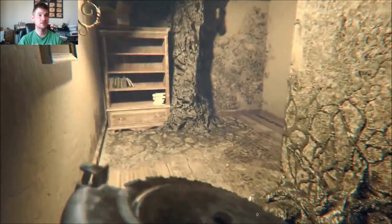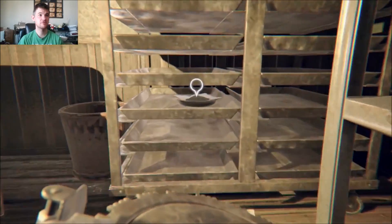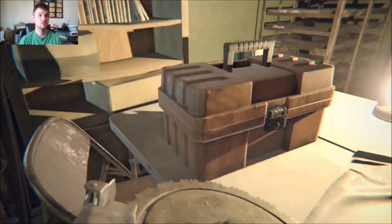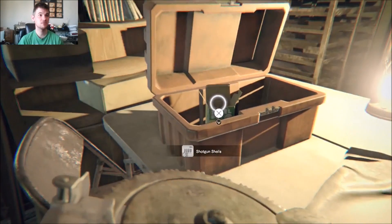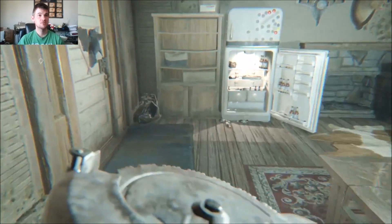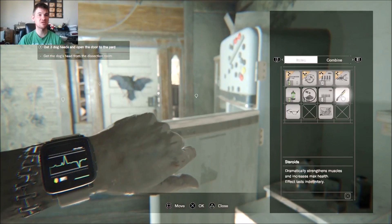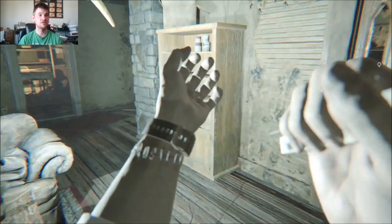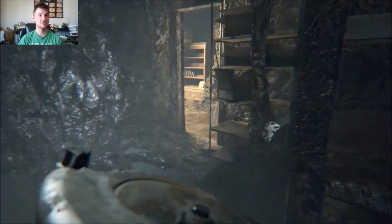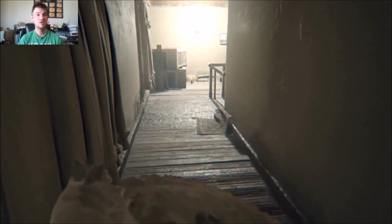I'll show you where that treasure photo is and where to find it. I missed some items here — we're gonna use the lockpick because we are the master of unlocking. Six shotgun shells — nice! I can't believe I missed those. We're starting to build up some shotgun shells, which is important. Here we have steroids — what steroids do is enhance your health, so your overall health increase is appreciated. It's especially useful on madhouse difficulty, which is the most difficult setting in the game.